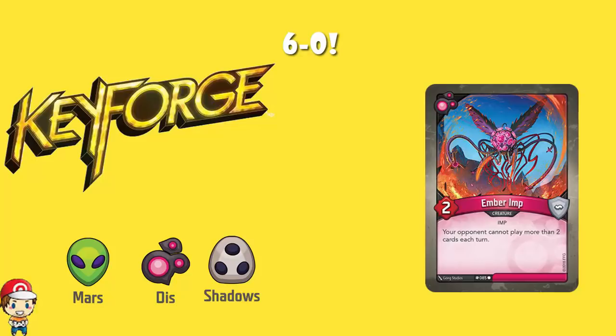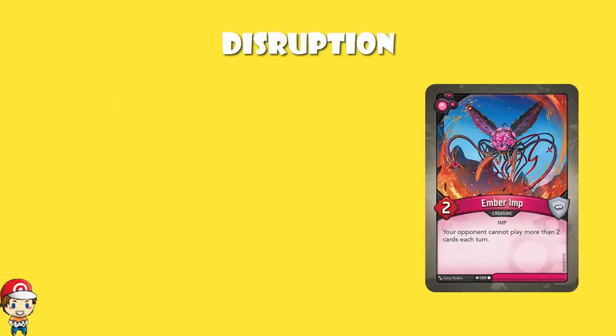Bit of a pun there, because we need to start off having a look at this — it has just one of the most annoying combos I've seen in a deck so far. First of all, we've got a copy of Ember Imp. Ember Imp, I believe, is one of the most impactful cards we've got in wave one. It is a creature that prevents your opponent from playing more than two cards each turn. They can still use, they can still discard, but they cannot play more than two cards during a turn — that is going to severely limit their options.